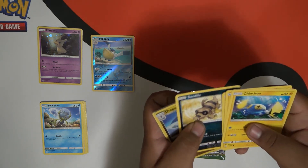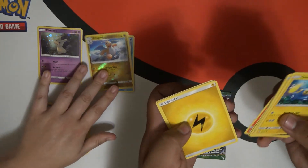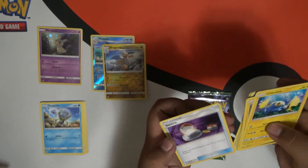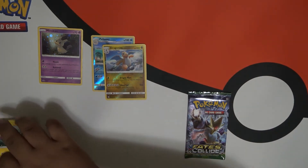Sundial. A reverse holo Dragonite. Ensign Roar. Energy. Potion. Hypno. Endy. Trainer. We got two reverse holos so far. Go for the last one.